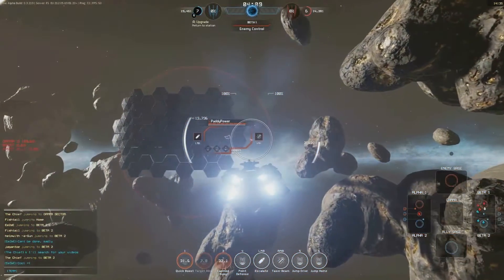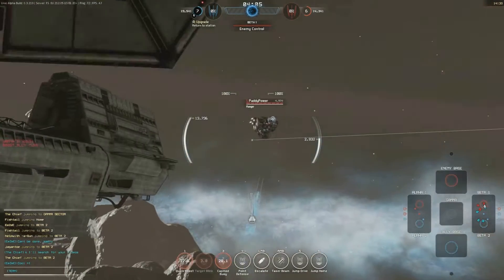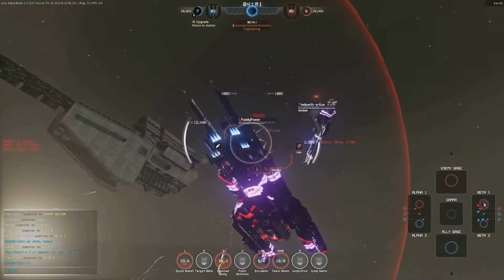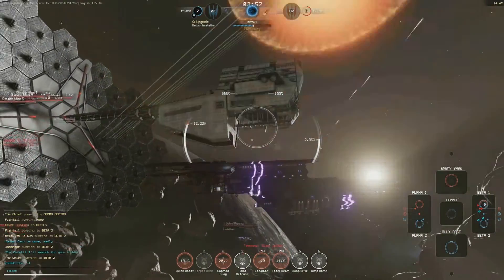If you want something that is fast and kills enemies with the blink of an eye, we have the Enforcer for you. You point your gun at enemies, Enforcer does a magic trick, and enemies go poof with a big explosion.